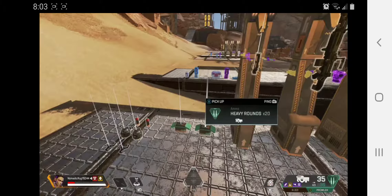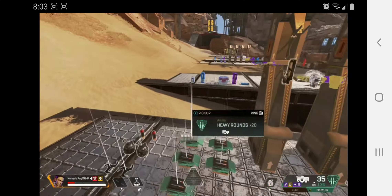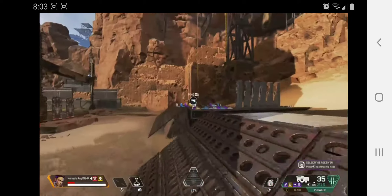Now I'm going to show you the Hemlock, one of the better weapons in Apex. It just doesn't work for hipfire, and the Hemlock's a viable one, but it just doesn't work.